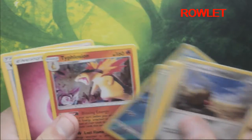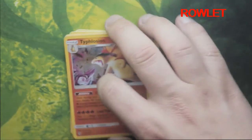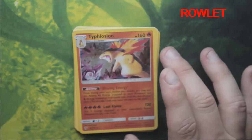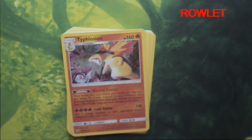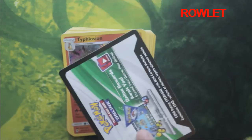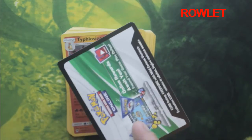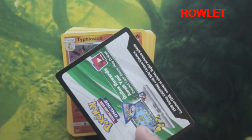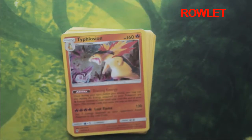So we've got a really cool Typhlosion — I'm very happy with having the Typhlosion, I hope you guys are as well. If you have a chance of winning these codes, all you have to do is be subscribed, like this video, and hashtag Rowlet, and you'll have a chance of getting the code. Hope to see you again on O&J Gaming.